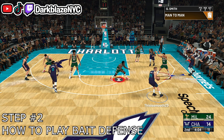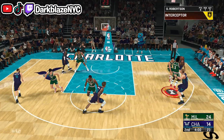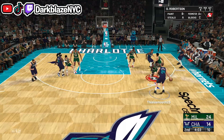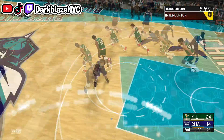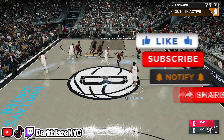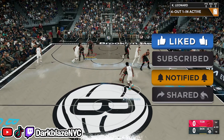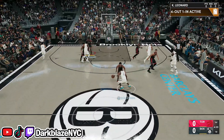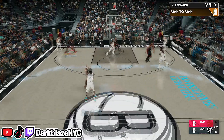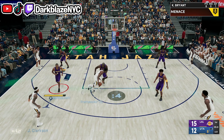I'm controlling Oscar Robertson - you see me trying to bait him and I got rewarded by pressing the X button on the passing lane. In slow motion, you see how I bait him to pass the ball because he thought I wasn't paying attention. I'm using Kawhi Leonard, the best defender in this game. He thought Seth Curry was open in the corner, but he was not - I baited him so bad I made him pass the ball. You can make your opponent play your game.